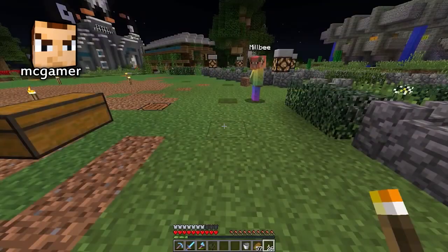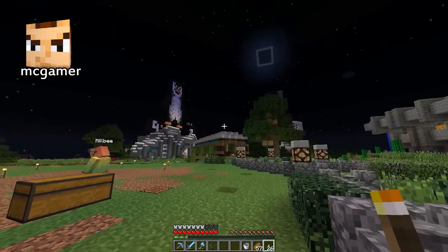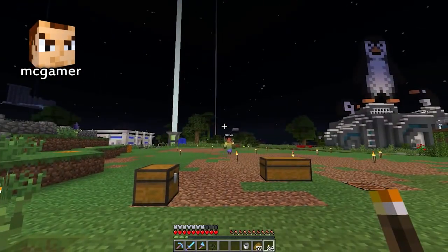They also start getting into journalism, so they start building a printing press at spawn. Hey, you're the expert builder. I'll just — where's my lawn chair? You sit there, man. You let me do the work, alright? Go to work.